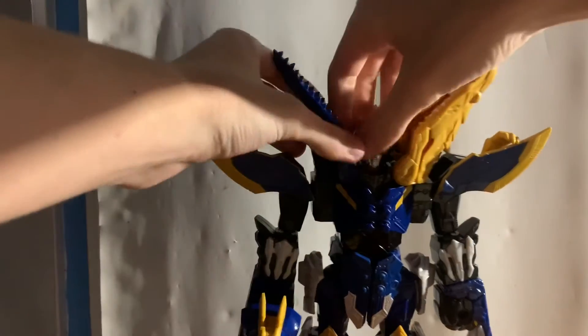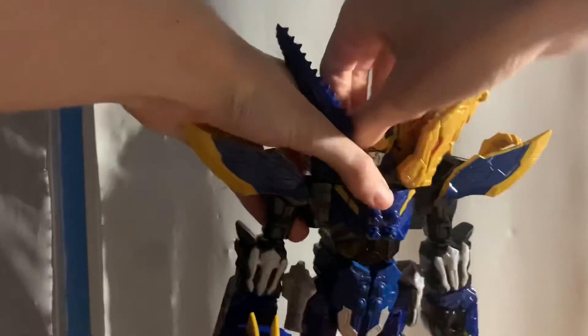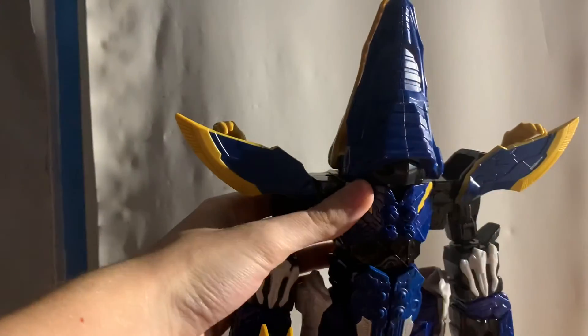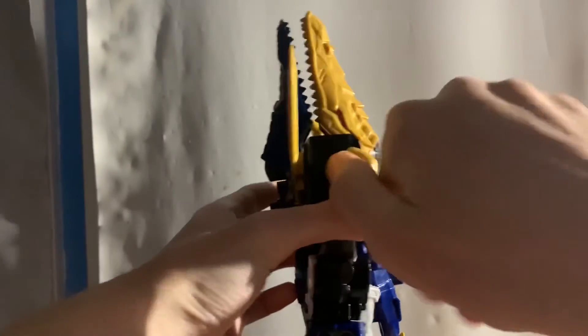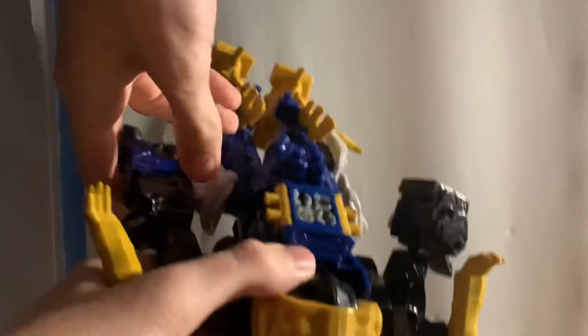To form the Mosa Racer's dinosaur form, first take the ranger key out — it's stuck in there pretty good. Close the mouth and rotate it this way where the blue is facing this direction. Take the tail and put it at the side, raise the arms up, and flip both the claws like this.